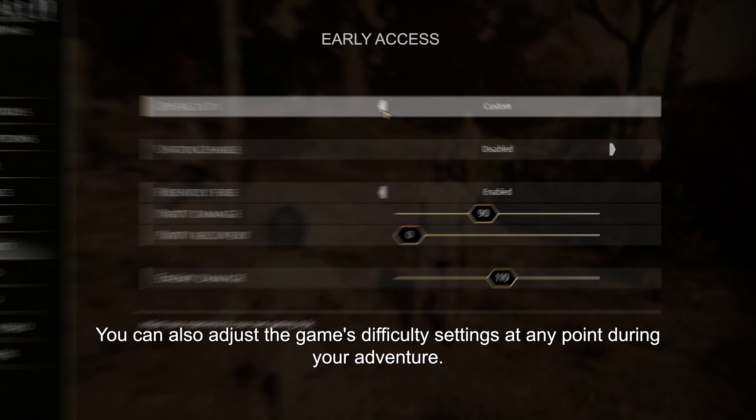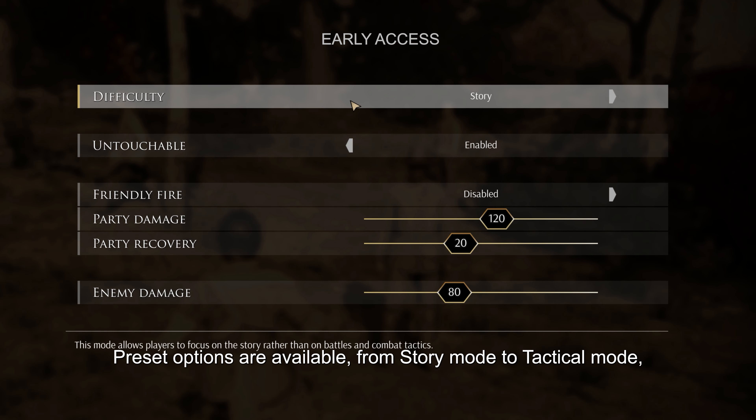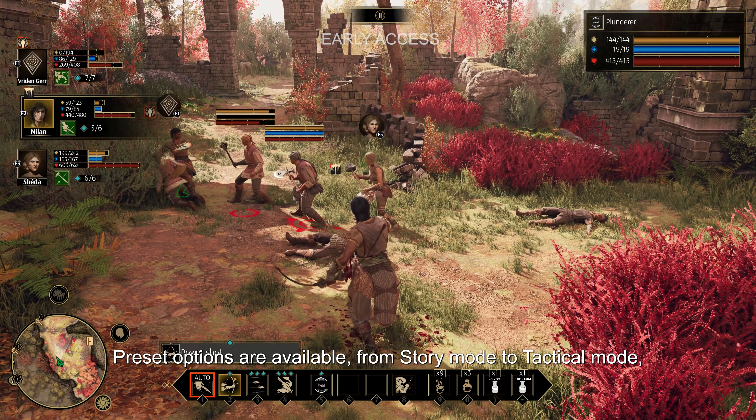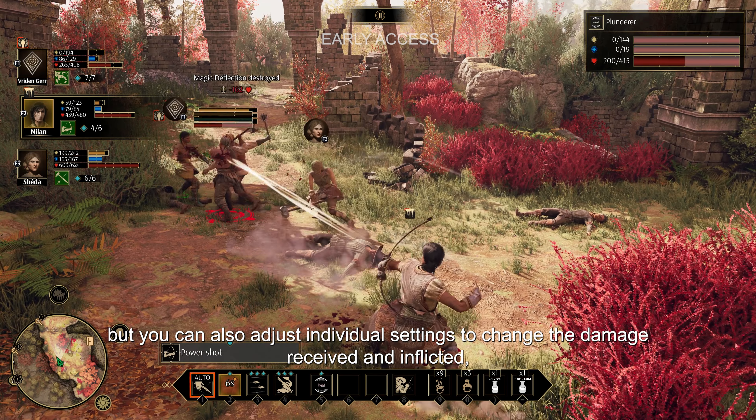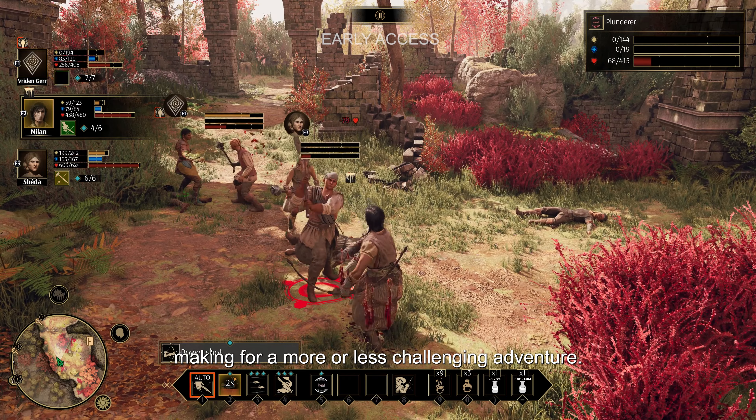You can also adjust the game's difficulty settings at any point during your adventure. Preset options are available, from story mode to tactical mode, but you can also adjust individual settings to change the damage received and inflicted, making for a more or less challenging adventure.